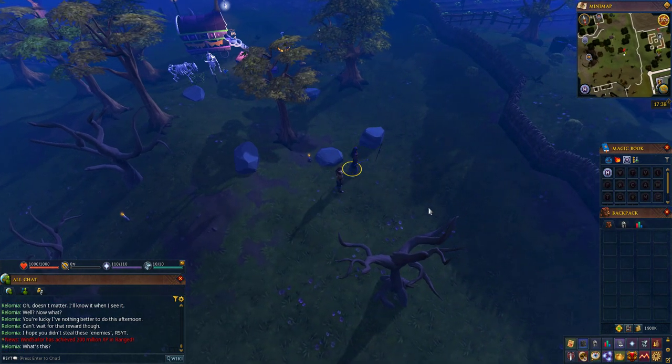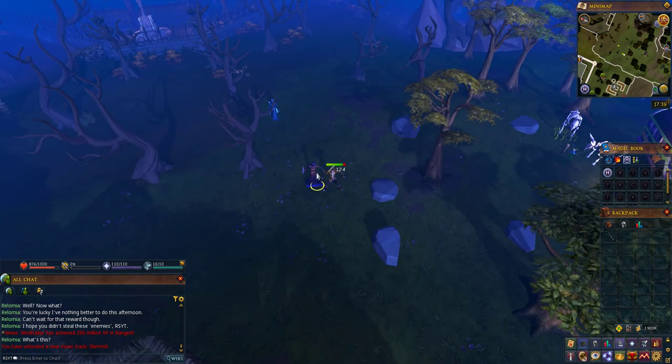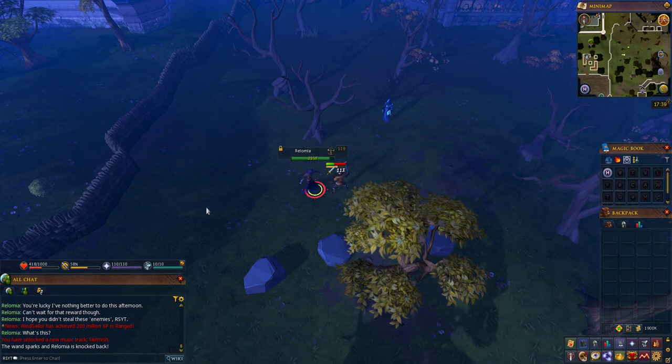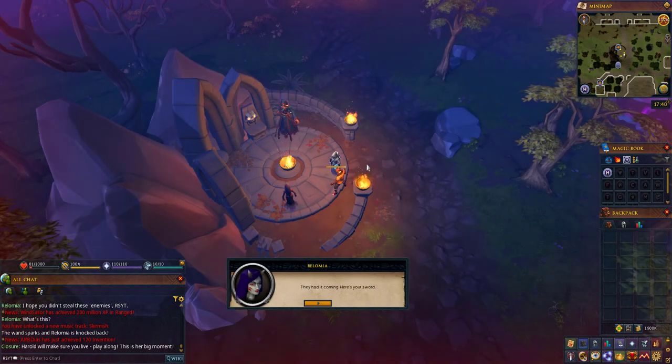She'll then approach the sword you placed next to the final scarecrow and say 'what's this' — speak with her again and there will be a dialogue. After this dialogue there is a fight sequence. You don't have to do anything aside from equip Rolomia's wand and click on her — it doesn't matter, you won't win this fight. The point is that she beats you. You'll come very close to death but you will not die. Death will teleport you away safely just before you die.